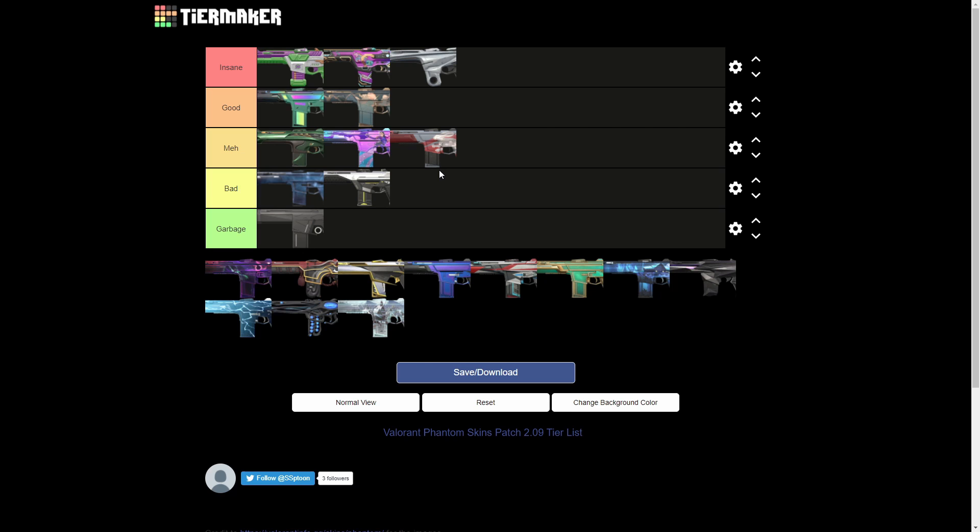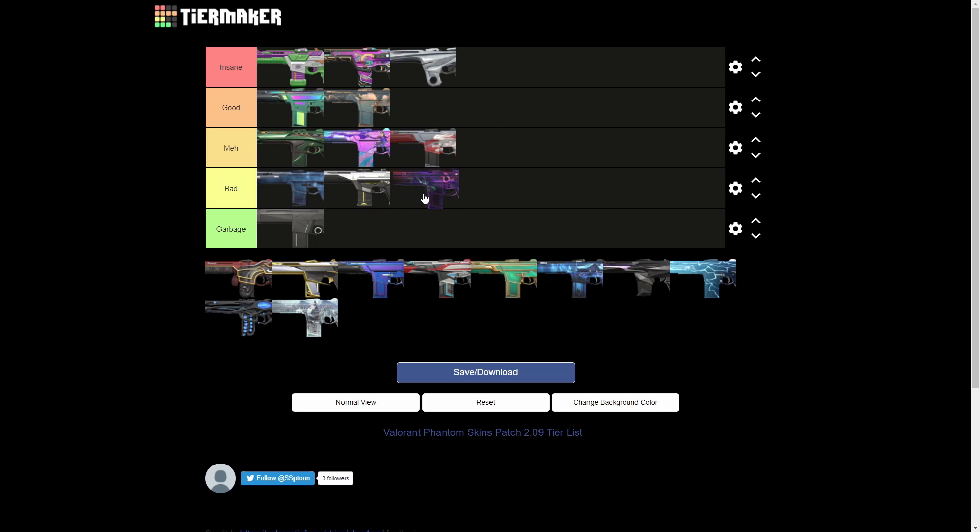Next up we have the Nebula Phantom — it's pretty bad. Actually, it's more meh honestly, because it is animated which is nice. But it's too expensive in my opinion. The galaxy effect looks nice and if you're playing Astra this skin is really good, but I just feel like there's not a lot of value. The Winter Wonderland would be a much better pick.